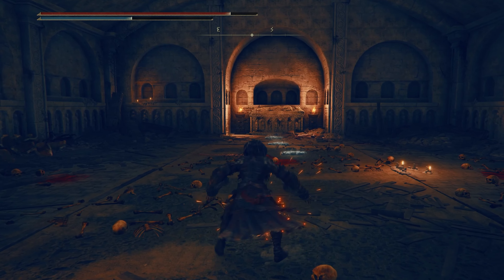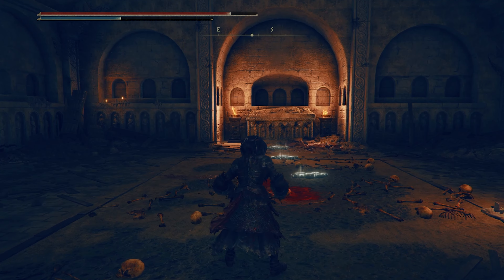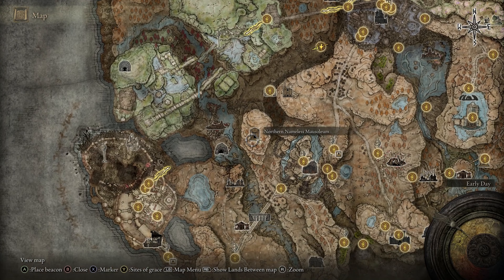I'm going to show you how to get the Red Bear's Claw and armor set. It's a pretty easy one. It's the same as Rakshasa and the Solitude armor set — it's simply just finding a mausoleum.